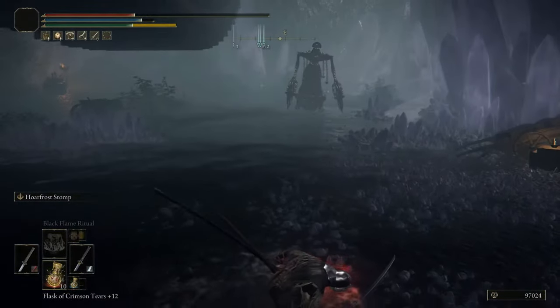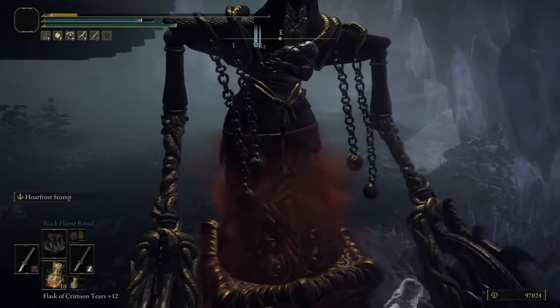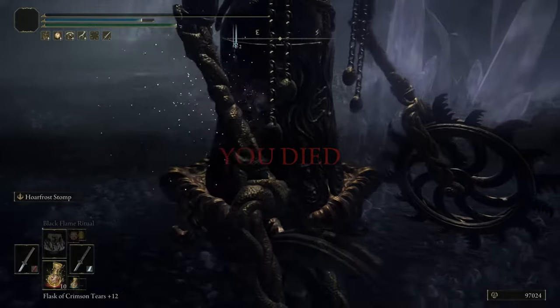So we're going to come down here at the bottom, avoid any other attacks that they have, just get hit by this thing, get grabbed by it, and you want to die inside of it. If you don't die inside of it right away, you can get grabbed by it again, but you have to die while inside of it being grabbed by it in this way.